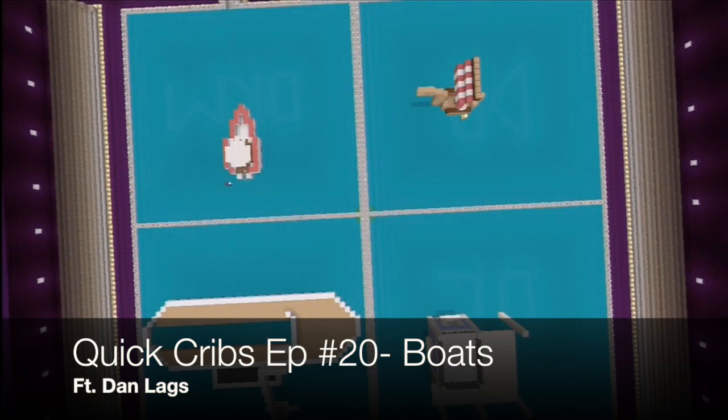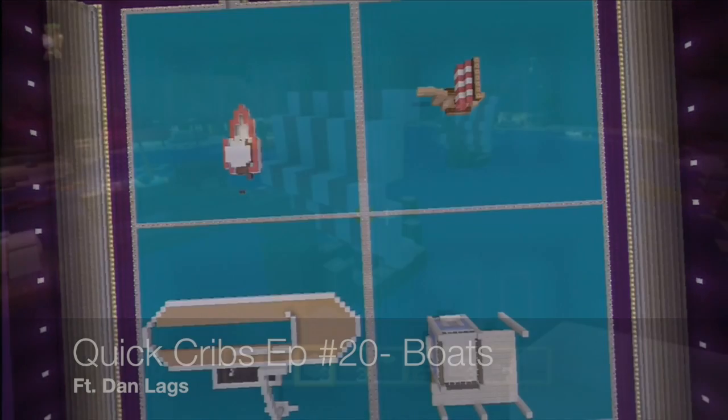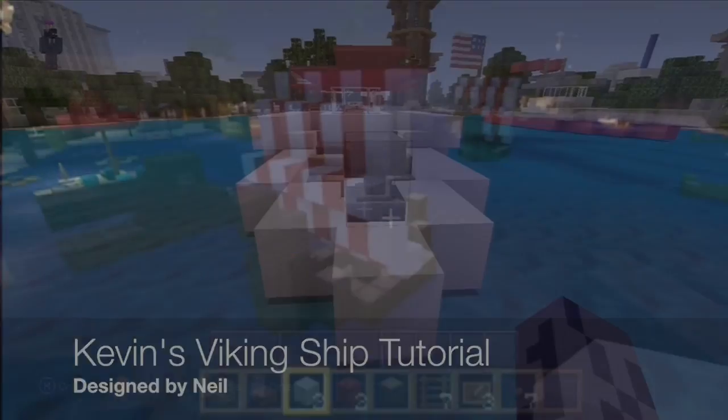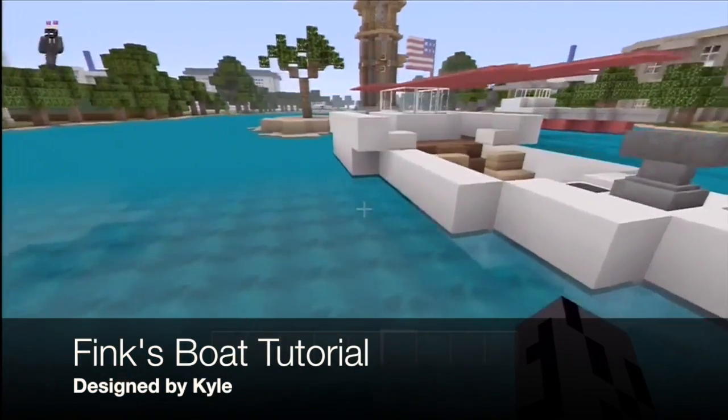If you're looking to spice up your world for the summer, we made a Quick Cribs for Boats, a Viking ship tutorial, and a speedboat tutorial, which you should check out. They're all pretty cool.